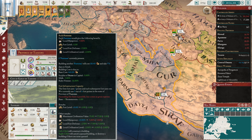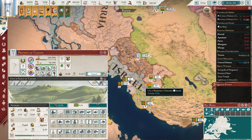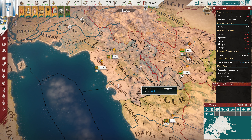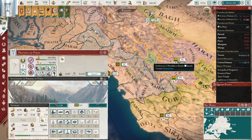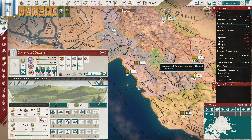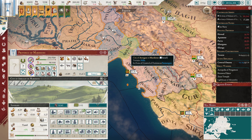I think that we should... The first fort uses three points, and each subsequent fort uses one. We currently use zero out of six fort points. Exceeding this limit is possible, but comes at a great expense. But I think that we should absolutely fortify this right here, and ideally something up over here as well. Like this settlement would be maybe a good option, or we make this into a city, or we just build forts here.